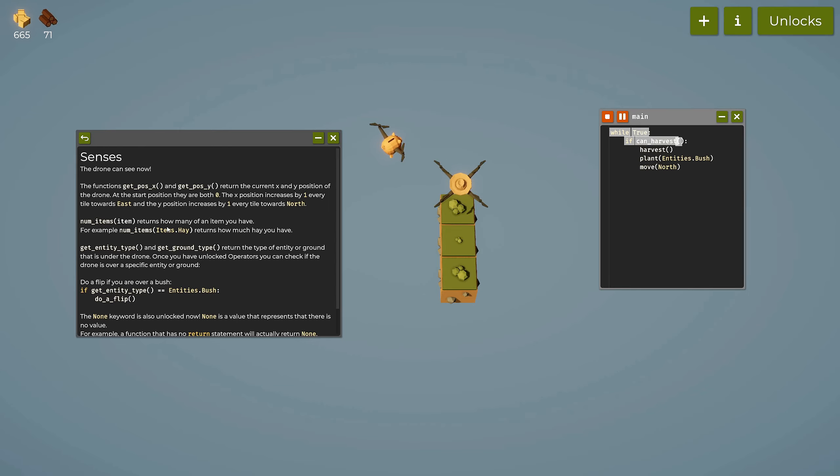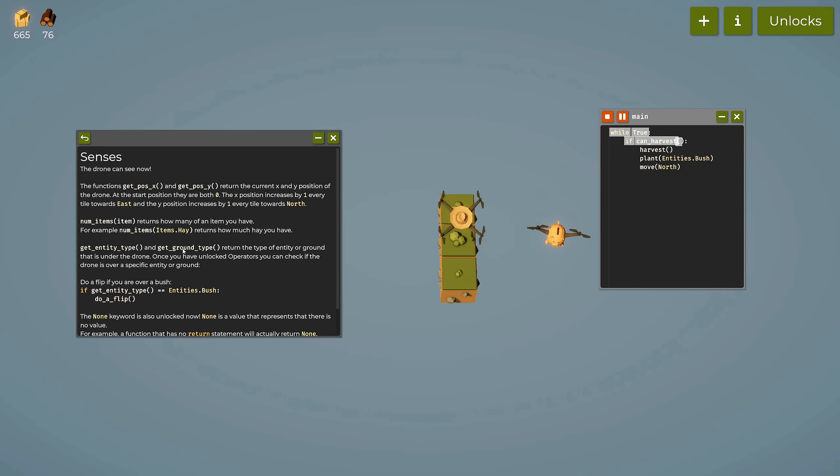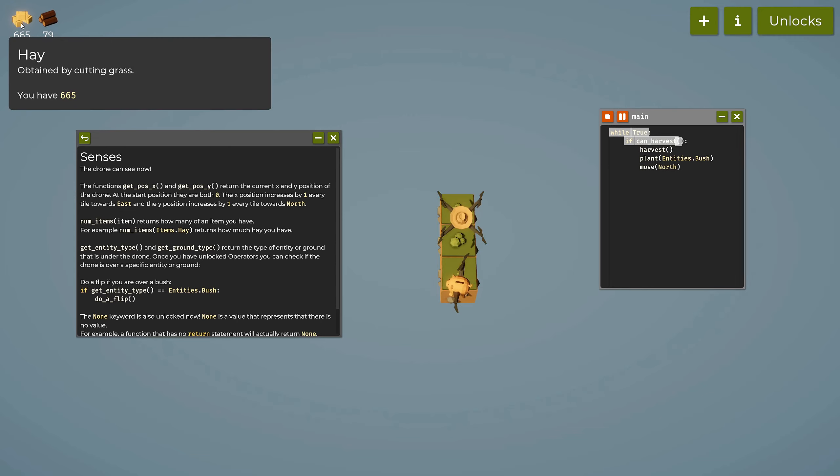There's also a num_items function that returns how many items you have. We can use that for more logic — for example, if we have over 700 hay then plant bushes, and if we have less than 700 then plant grass again.